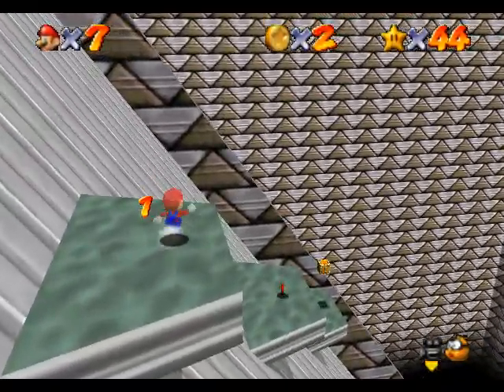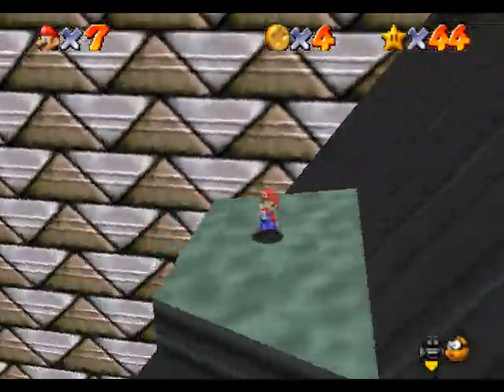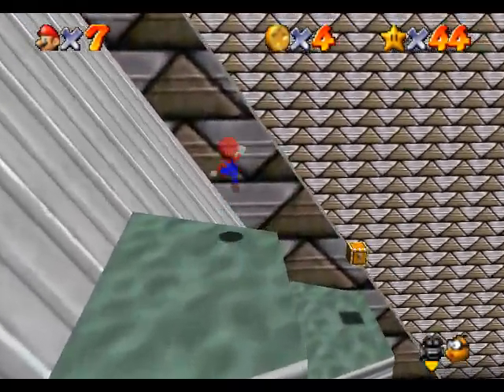By the way, to lower the water level in the moat you just have to hit these two pillars down so you can get to the other cap. In this stage I think I'm just going to try and get the red coin star. You kind of have to feel your way down here — look before you leap.